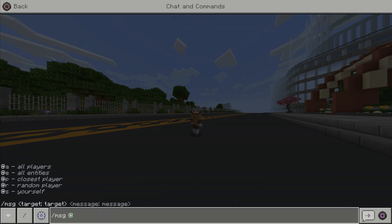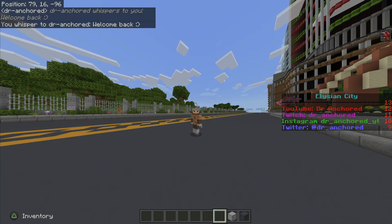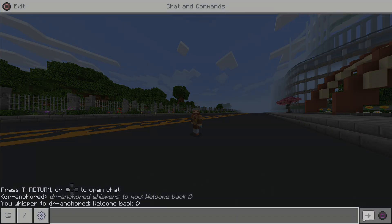For this demonstration I'll use @s because I'm the only one in the world right now — I know, so sad. I'm just going to type in a random message: 'Welcome back.' And as you can see, you have sent a whisper to the person you desired to receive the message.